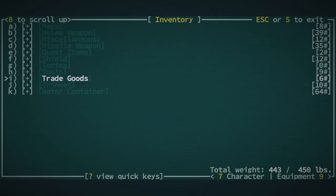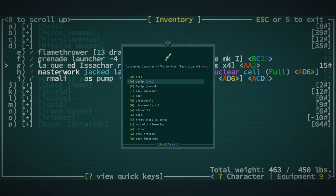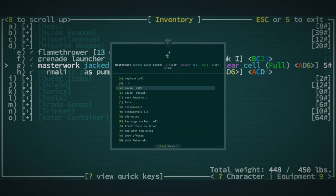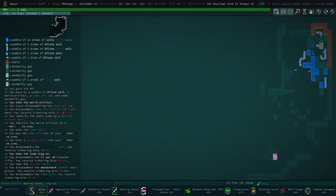What did we pick up that is so heavy? Missile weapons — lacquered Isekai rifle, we can definitely get rid of that. We'll treat those as scrap, disassemble. We can get rid of this masterwork jacked laser pistol — treat those as scrap, disassemble. And just like that we are under the weight limit.